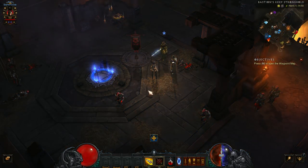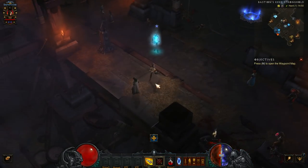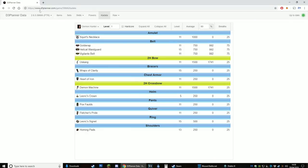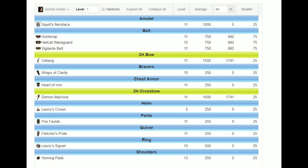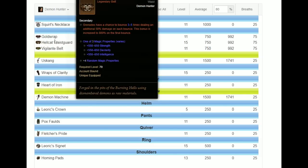Once you've got your Scoundrel's weapon, head over to Kadala and spend your blood shards that you got from your challenge rift. To spend those blood shards wisely, go over to d3planner.com — I'll put a link underneath. At level 1, you want to be looking at using belts.